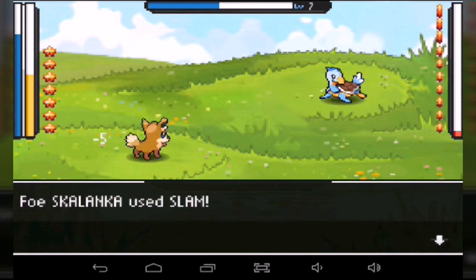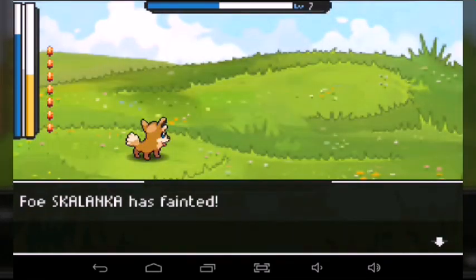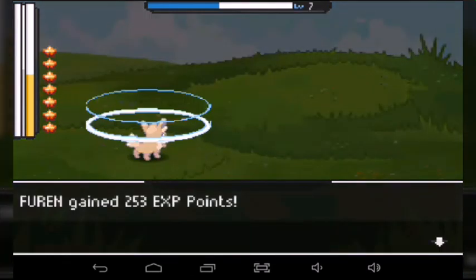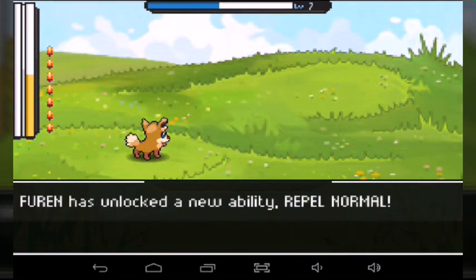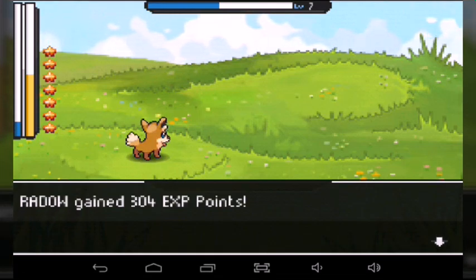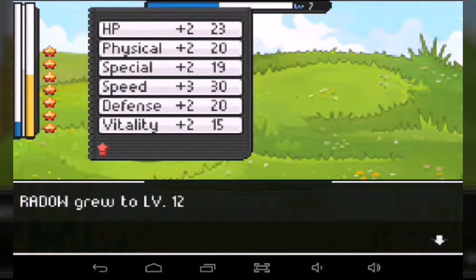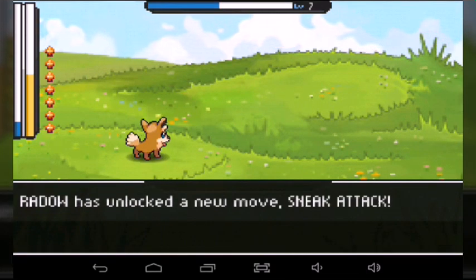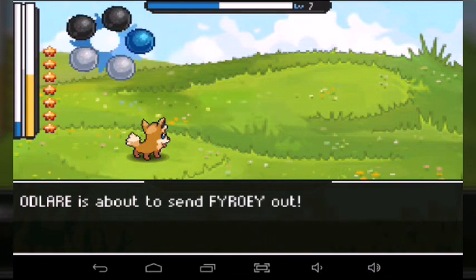So here we go. The first thing we're going to do is use our brand new Elite Move — this is Giga Blast. And it missed. Crap. And his attack missed too. Okay, that's a problem. We at least got his attack. Okay, that didn't do too much damage. Let's use another Kindle. And he's going to fight. That's not a problem.